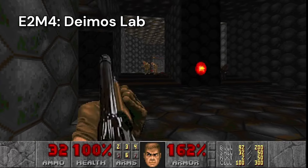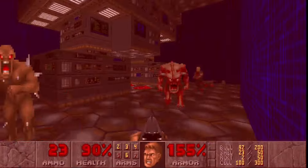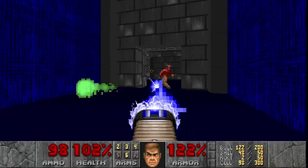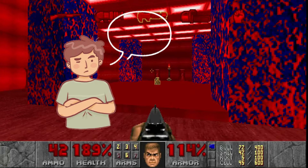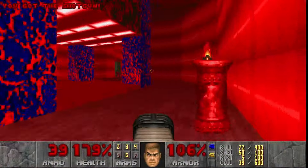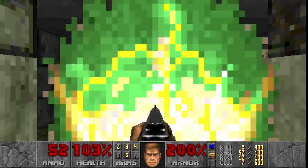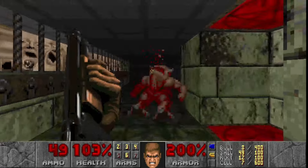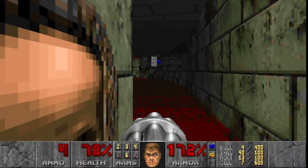The next level, Deimos Lab, is huge — it has all these toxic floors and massive rooms with tons of enemies. There are traps like crushers and this tiny narrow path with a rad suit at the end. I get surprised by a Baron of Hell, but in the previous level I picked up a plasma gun — I spray him with plasma and fry him quickly. There are so many secret paths and fake walls in this level, I got a little lost. Going through a teleporter, I see the most disturbing wall texture so far — the faces of the damned staring at me through bars. Near the end, I got a bit stuck because I didn't see the skull switch right next to the teleporter, but eventually I found it.